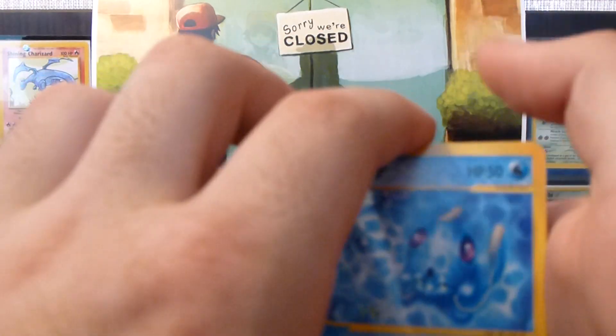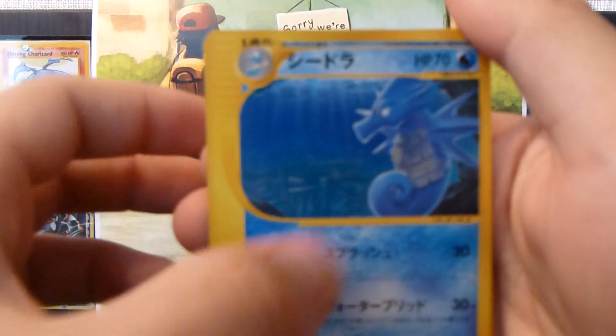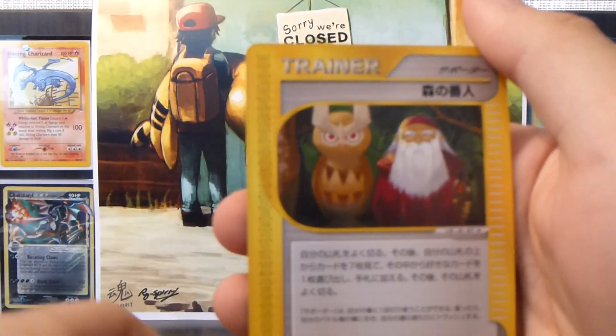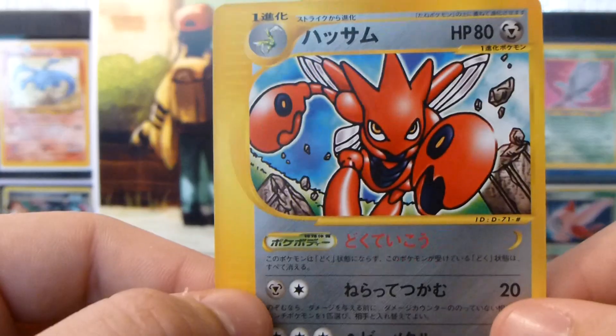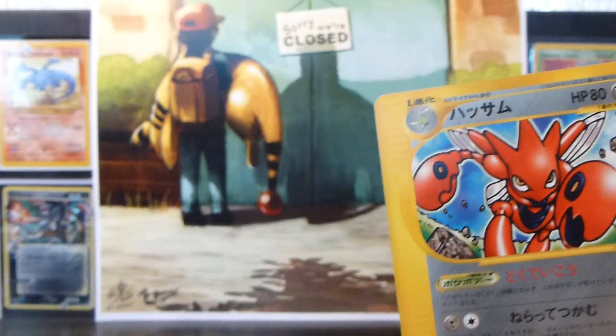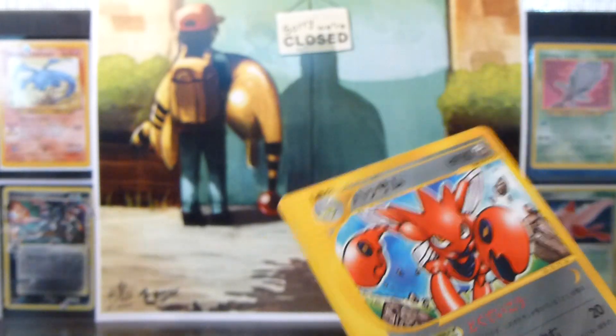Alright, so we have a Tentacle, Seedra, Leaky Tongue, and a Forest Guardian. And the rare is a Scizor rare. Not the card we were looking for, but not too bad.